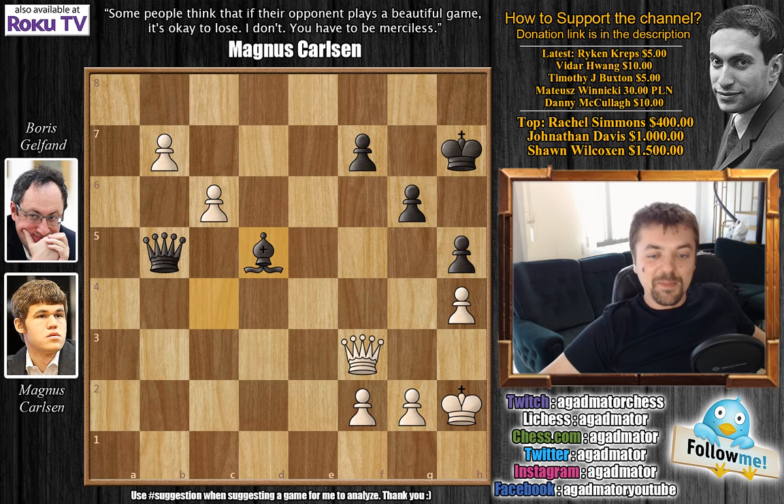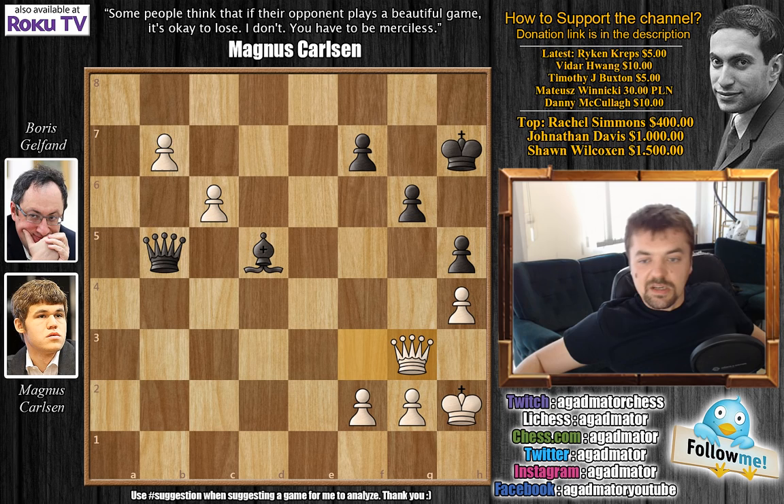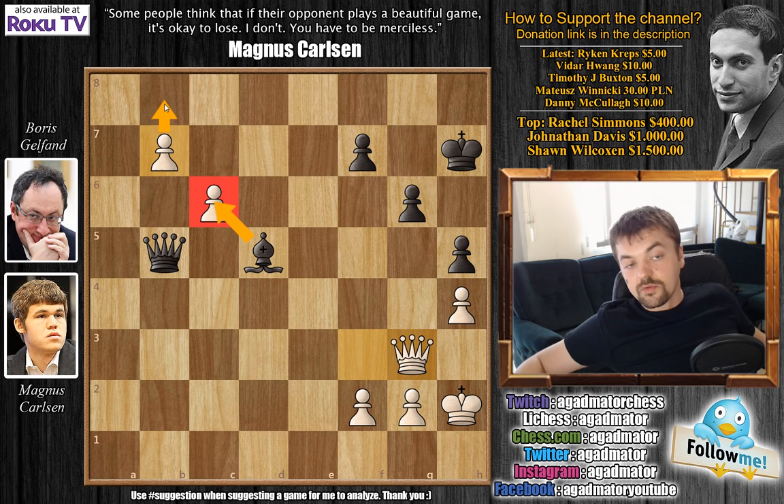B7 and after B7, Gelfand played Queen to B5 and Carlsen played C6. Now Bishop to D5 — and only after Queen to G3 did Gelfand resign the game. He resigned because if Bishop captures, then simply you bring the pawn to B8, promote to a Queen, and really any other move results the same — White has two Queens and it's all over. So yeah, that's the game. I do hope you enjoyed it. After Queen to G3, Gelfand resigned the game.